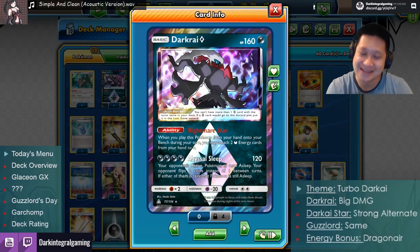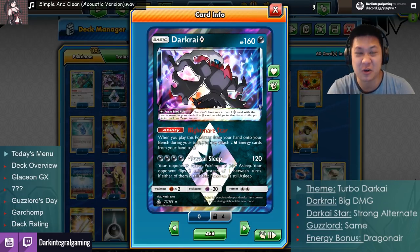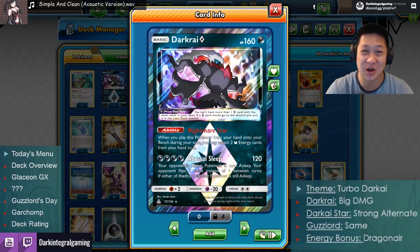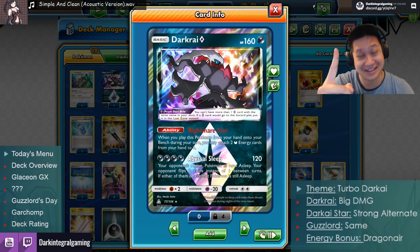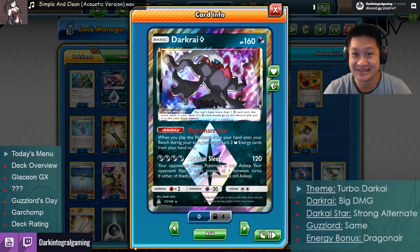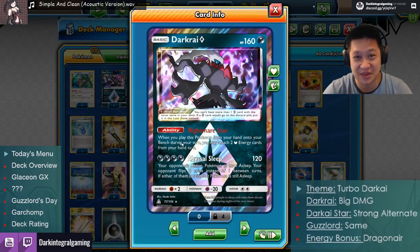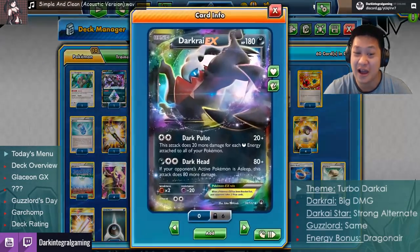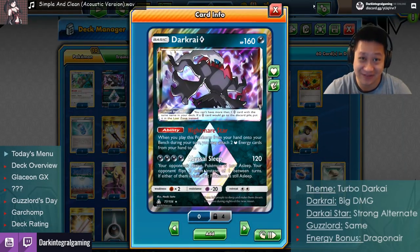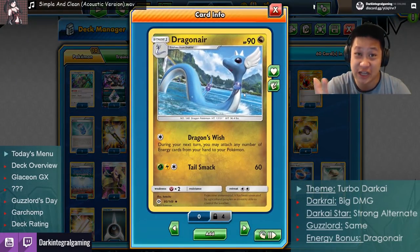Welcome back. Today's menu features a taste of Prism Star Dark Rise. Everything named Dark Rise is pretty good so far, and he is no different — a very strong card you can only have one of, kind of like a god card. He's not overwhelmingly strong but definitely solid and efficient, fitting into one deck that has very good synergy with him. He's an alternate attacker in Turbo Dark Rise.